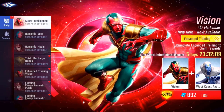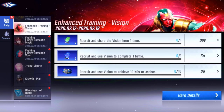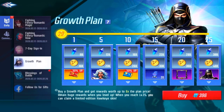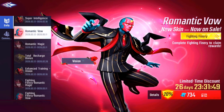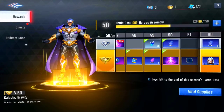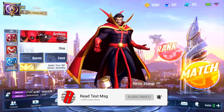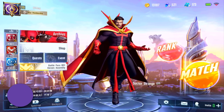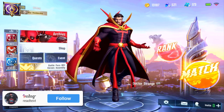Let me check the events — total recharge, exclusive training, more training, seven-day sign-in, growth plan. The Hearts Abound event says February 14th but it doesn't seem to have started yet — maybe they're 18 hours ahead or something. Anyway, I'm level 50 on the battle pass. I haven't played too much recently but I will be getting Vision gameplay out hopefully today. Drop a like, subscribe if you're new, leave a comment, and follow my socials. Have a wonderful day — peace!